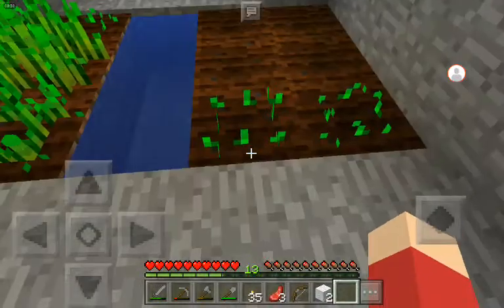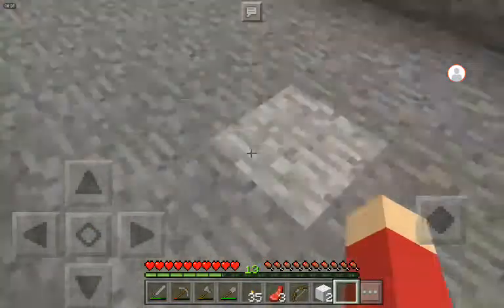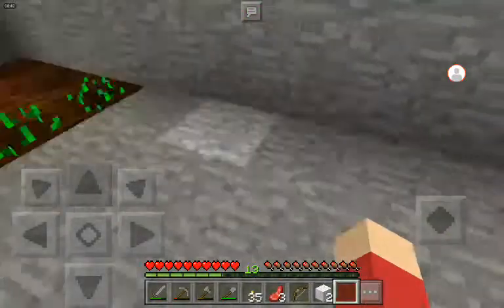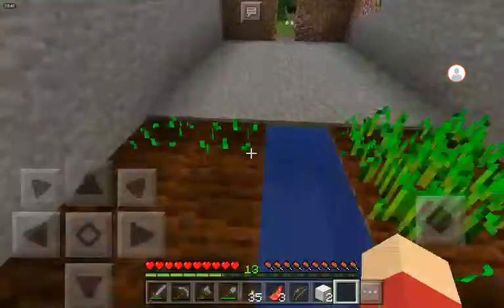A zombie gave me a potato which is here, but this is seed and all of these are seeds, so this could be like the farm place. Now I'm gonna extend it by taking this out - this could be like a mini farm just for now, and the mine will be here.